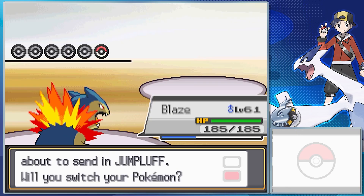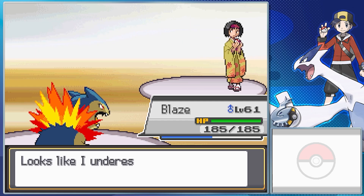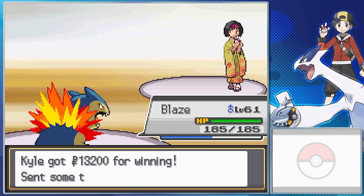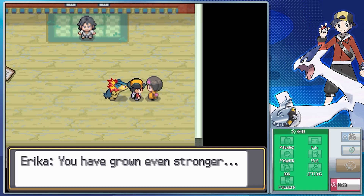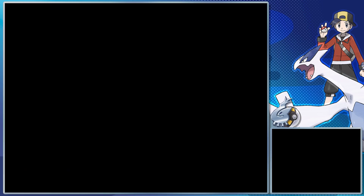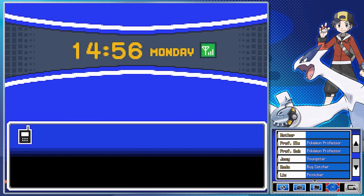Erica's Victreebel has Sunny Day, Solar Beam, Giga Drain, Attract, and Chlorophyll, and her Jumpluff has Chlorophyll, U-Turn, Memento, Sleep Powder, and Giga Drain. Erica's not much to write home about in this battle — that's mostly because I chose the Fire Starter. If you chose the Water Starter in the game, maybe she'll be more of a challenge.